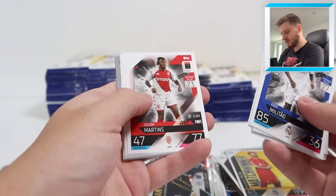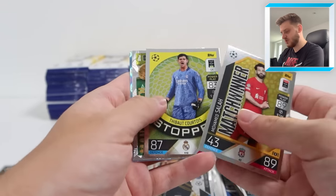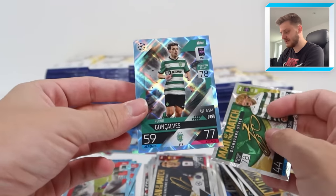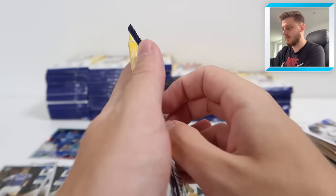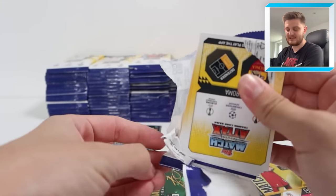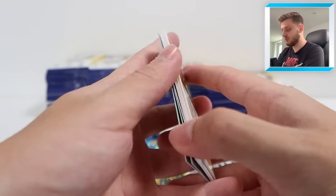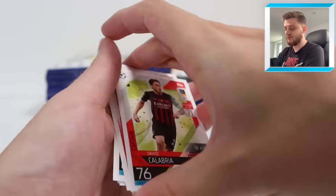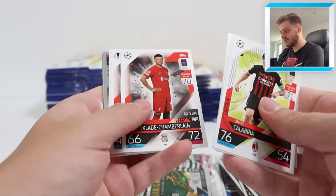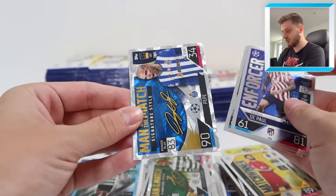We've got Ruben Diaz, the Leverkusen badge, match winner Mo Salah, Courtois Stopper. Then we've got Kyogo Furuhashi Man of the Match - a lovely one there for Celtic fans. And Pedro Goncalves Crystal Parallel. I think after this video I will have a complete Match Attacks collection - obviously not including Crystal Parallels, Chrome Previews, Shield cards, or limited editions. We'll do a binder update soon - I know people love a binder update.